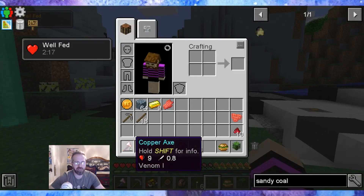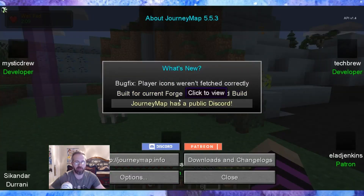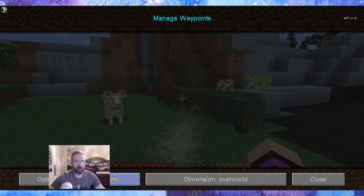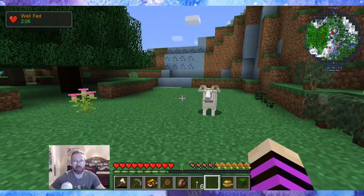Did I really swing the copper axe enough for the durability to go down? That was rough. Let me delete the death markers real quick. Death, death, death. Bummer. I'll make a base and I'll turn it off so I don't need that beam of light shining through.